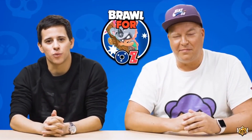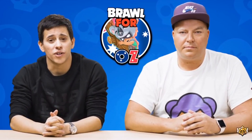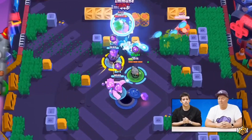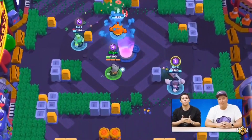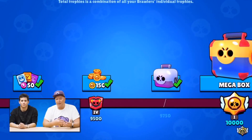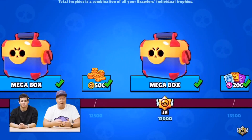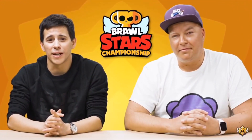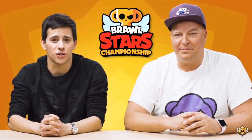Now let's move on to the new brawler. The new brawler is going to be called Mr. P, and his health is 4,060. Just a small note — all the stats given today are from brawl talk and are subject to change, as not everything is finalized to what it will be in the final version of the update. The speed is average, which is normal and equal to most brawlers — not slow, not fast.